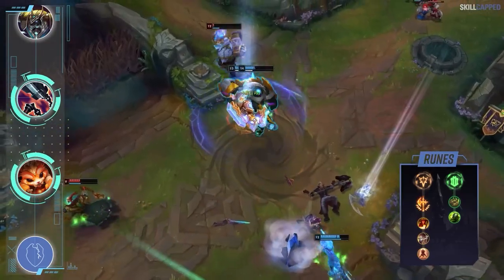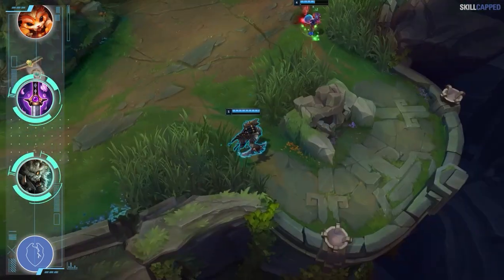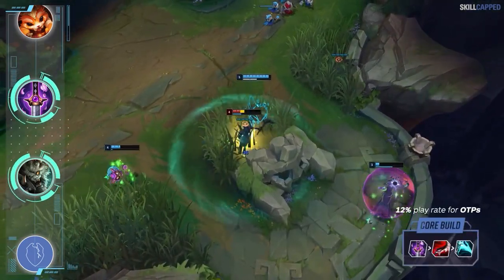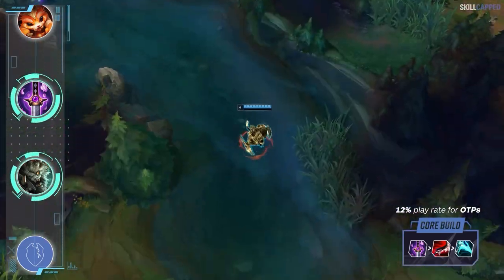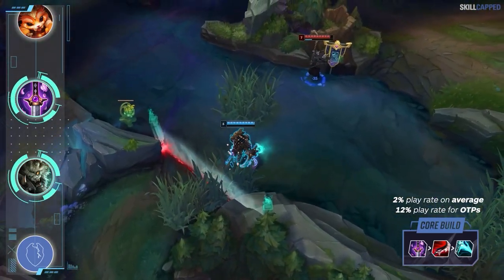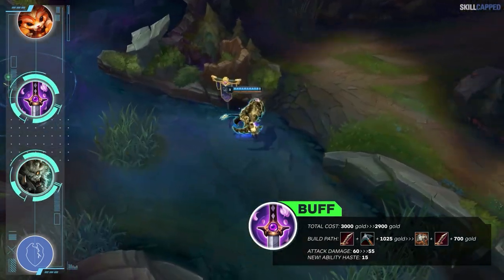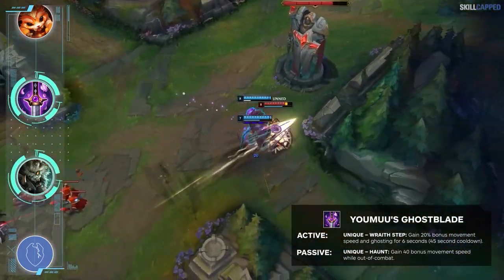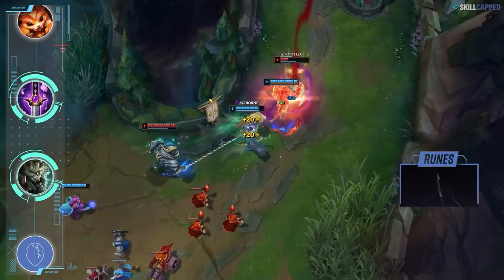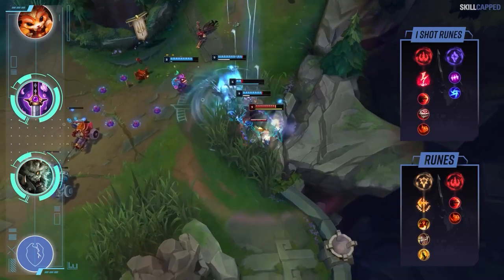Triumph, Alacrity, and Last Stand round out primaries while Bone Plating and Overgrowth are optimal secondaries. The Ghostblade buffs have turned the item into a must-buy on many champions, and Rengar is one of them. The most popular one-trick Rengar build for 11.18 is a Ghostblade rush into Duskblade second — it has a 12% play rate among one tricks but only a 2% play rate among average Rengar players, where it ranks 10th most popular. Ghostblade was arguably over-buffed last patch: it's cheaper, provides haste, and has a smoother build path in exchange for only 5 less AD. The active and passive allow you to be insanely mobile, which is exactly what Rengar wants. Conqueror and Electrocute are also viable rune options; however, since this build is focused around one-shotting with lethality, Electrocute is much better suited.